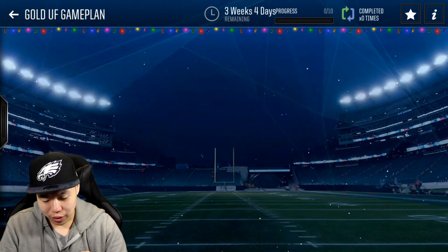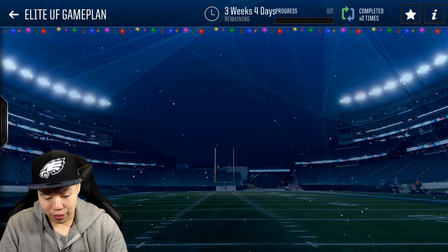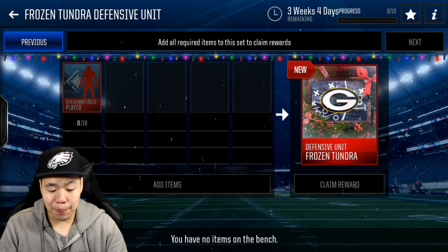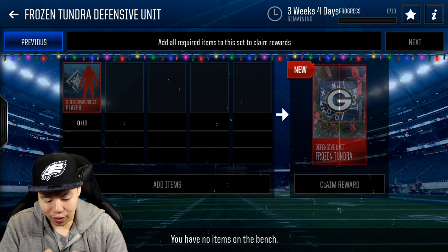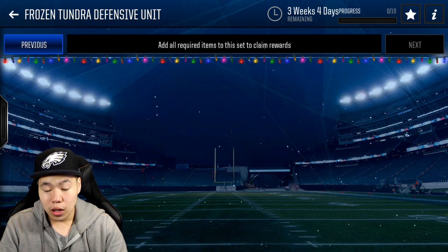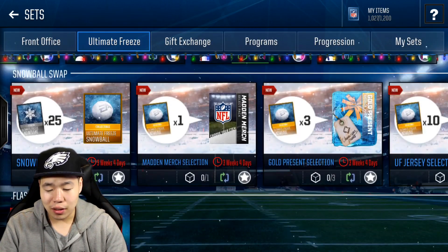You can also get game plans — you get gold game plans for five freeze players. There's a bunch of game plans, I guess. Elite Ultimate Freeze game plans — you're trading two Ultimate Freeze players and you can get defensive units. So there's probably some really good game plans out there as well. The frozen unit is 8% counter chance on long pass, play action and fake passes are 8% as well, and 100% halfback dive. Decent — I'll probably keep my play action tight end corner one.